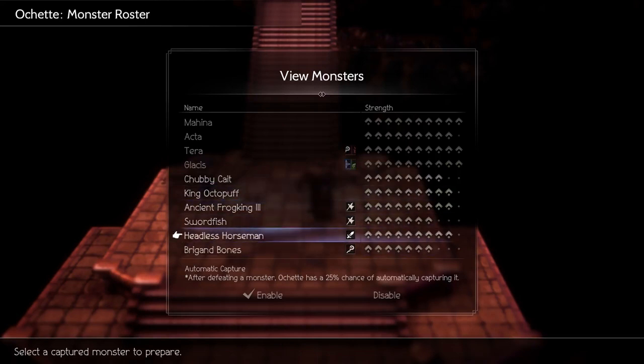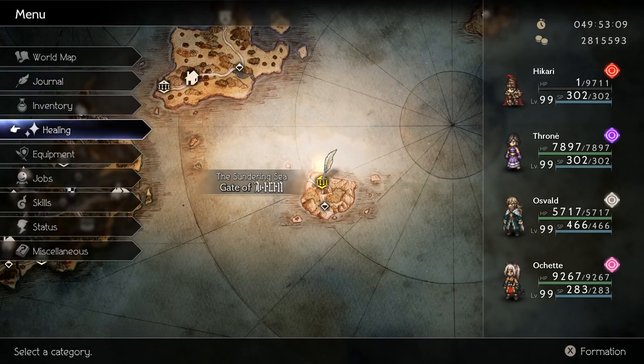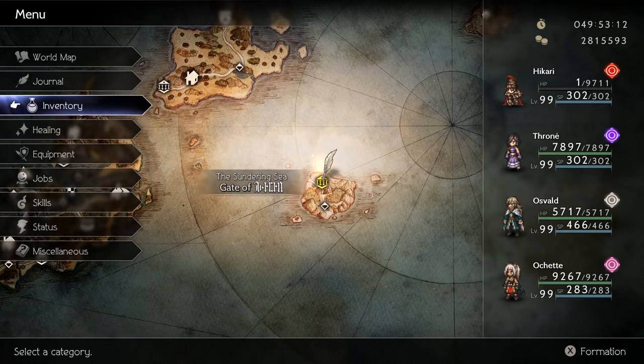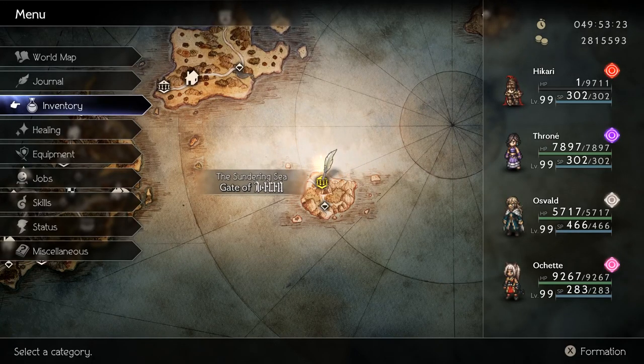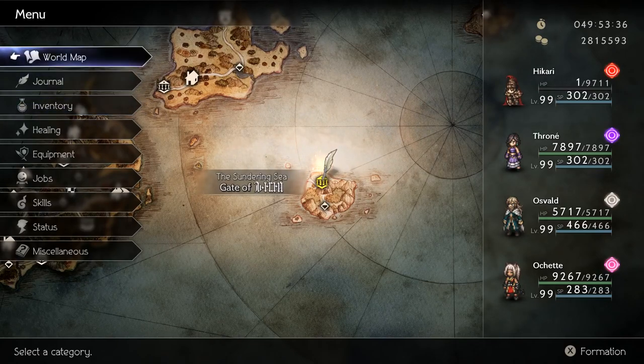The ones that matter most are Brigade Bones — he can do two to three shots to break Galdera's eyeball shield pretty quick — and then everybody's roles: Hikari's dealing damage, Throne's dealing damage but also being an item user with her latent power for two turns per turn. Osvald buffs Temenos to give him three-times spell intensity using Heavenly Shine EX. Ochette is basically a healer, debuffer, buffer, shield breaker — support, not damage.